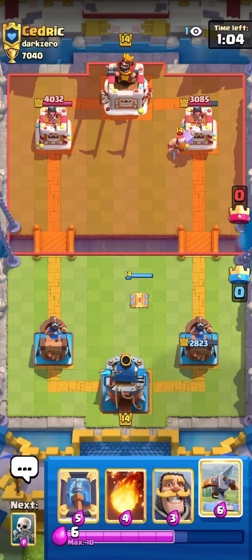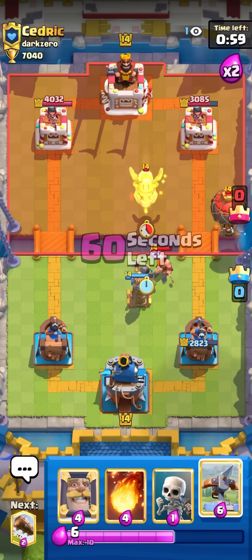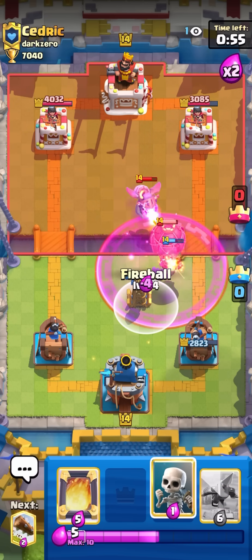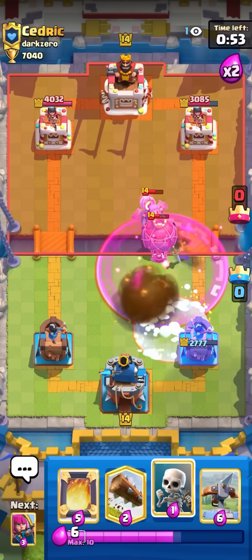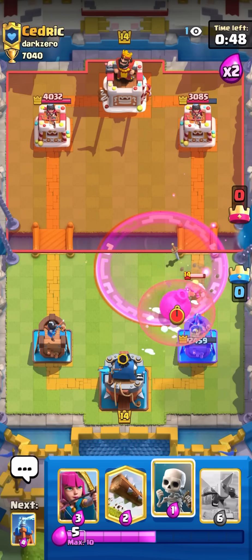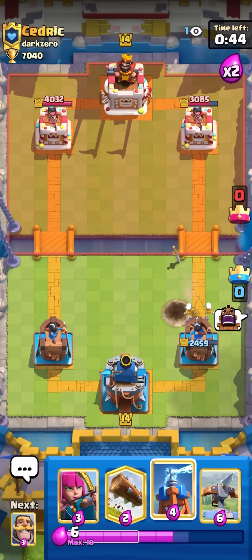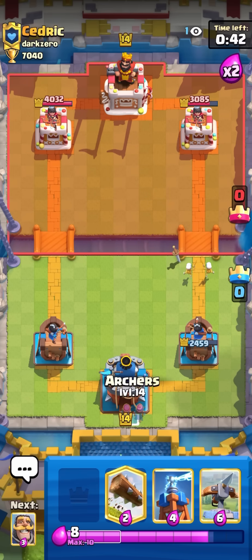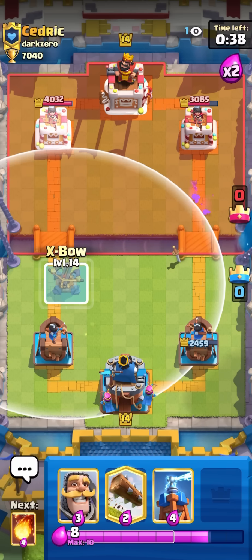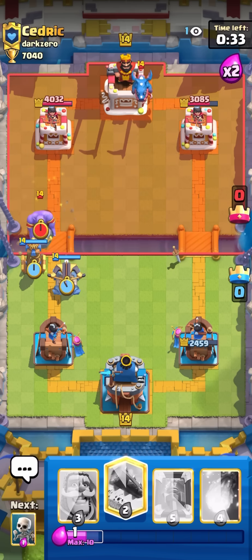He's gonna go balloon now - probably gonna freeze. Fireball the balloon. I had to use it there because the balloon definitely would have got a hit if I tried to do anything else. This thing goes to the archer in the back and we're down a tiny bit of damage, but this can come back with a mirror fireball. He has e-drag at the same time.